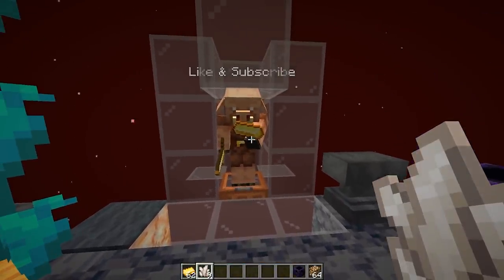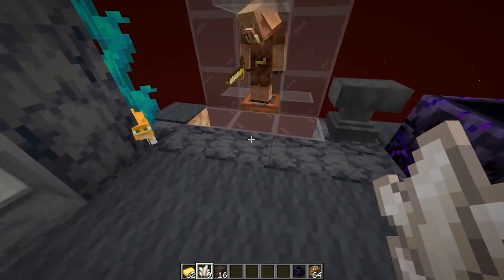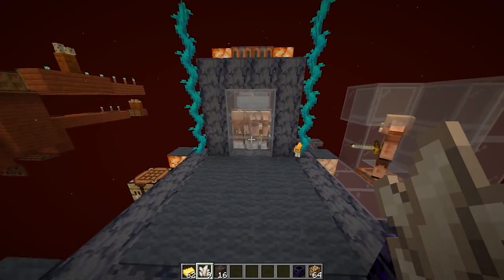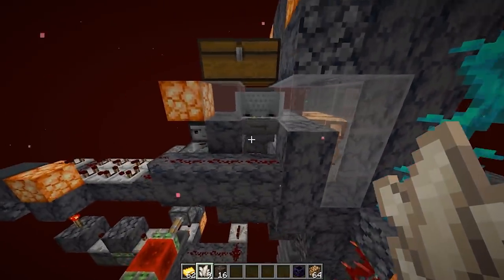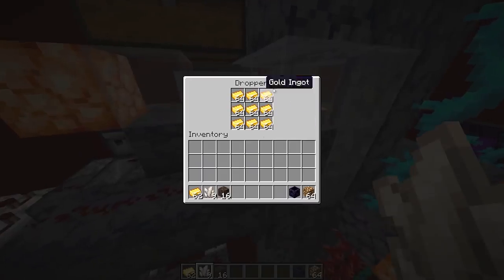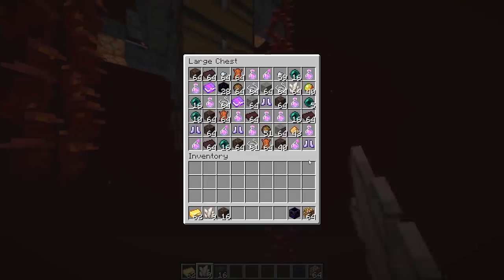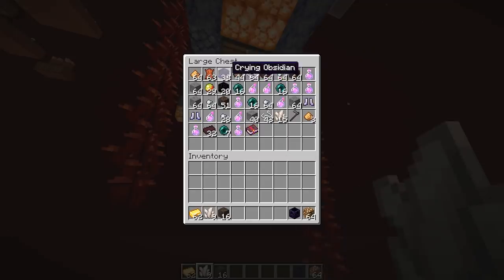So here we got nether quartz, and if we wait a little bit, he'll throw something else. Instead of doing this manually, what you can do is build my design for this piglin farm. All of the piglins are in there — it fires out a ton of gold bars all at once, and then they trade them, and all of the goodies come down into these chests. You'll see here that we do have Crying Obsidian and Glowstone Dust.